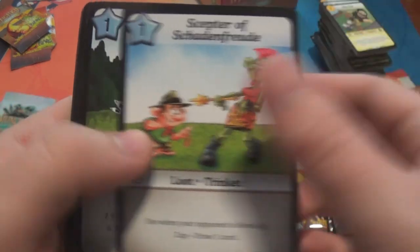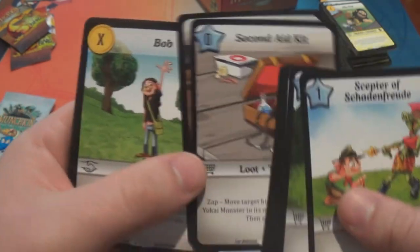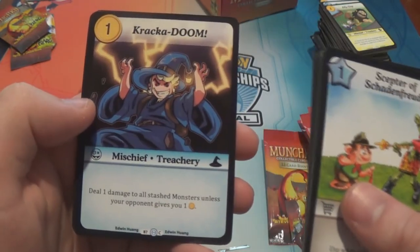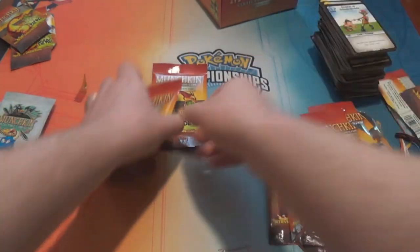Scepter of Schadenfreude. Gamberson. Ice-Filled Bathtub. House Hunting. Missionary Impossible. Secondary Aid Kit. Planes of Pain. Bob. Cracker Doom. Robin Hoodlum. Bluebirds of Bitterness. And Chokin. Two more packs.